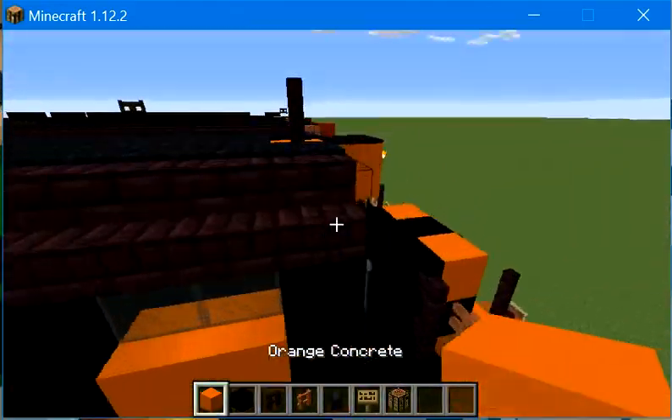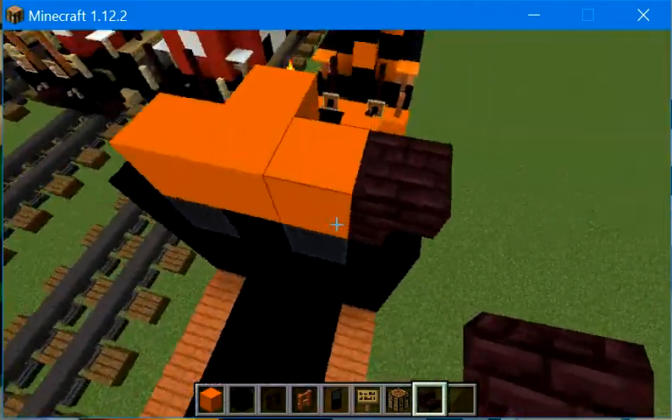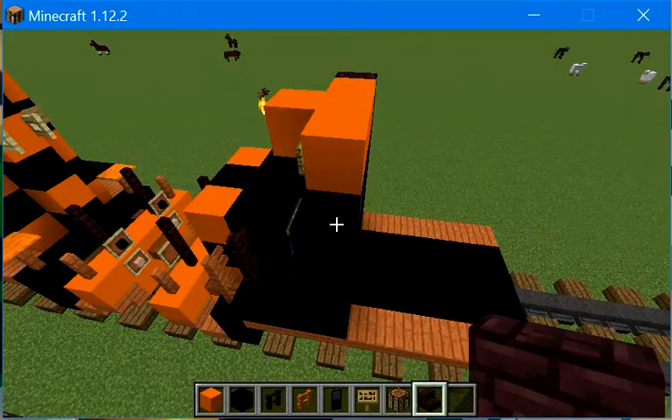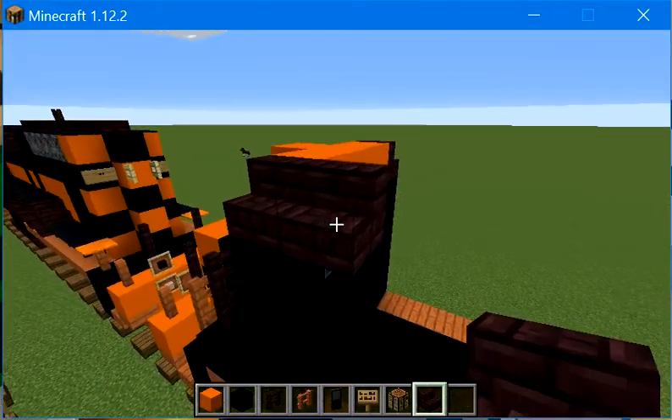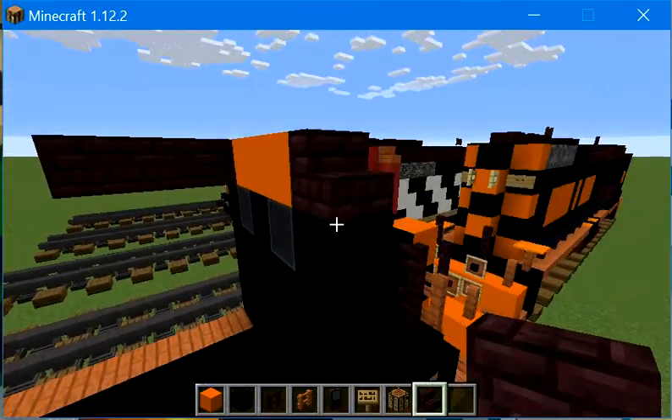Let's get some nether brick stairs. Place one here and here. Go back by 1, 2, 3 — on the top here. Same thing on the other side.